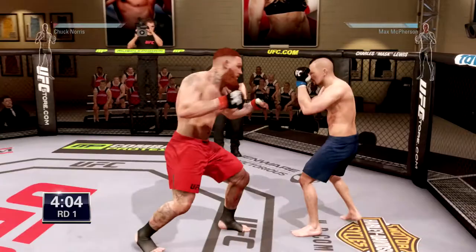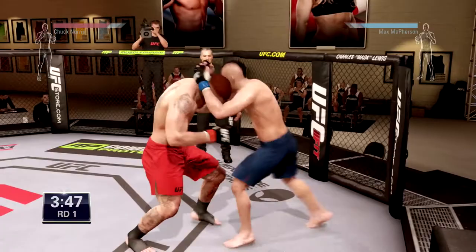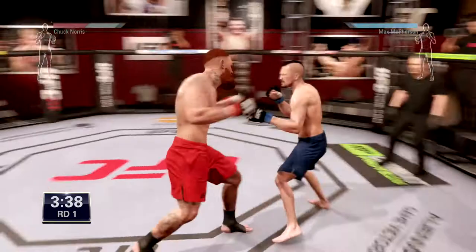My goal with UFC is to be a striker who hits people like crazy and tries to knock them out with blows to the head and body. He's got me in a tough predicament here, kneeing me in the stomach and head — it wasn't looking good early on. But I'm starting to take the attack to his head and he's taking some damage, getting a couple kicks and punches in.